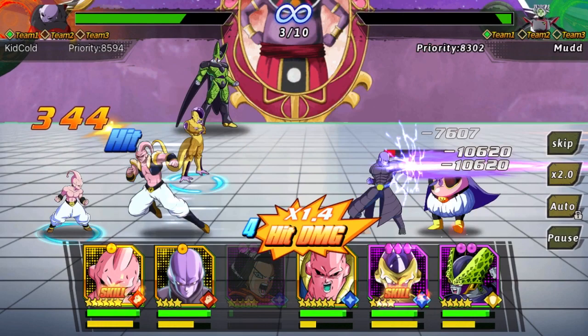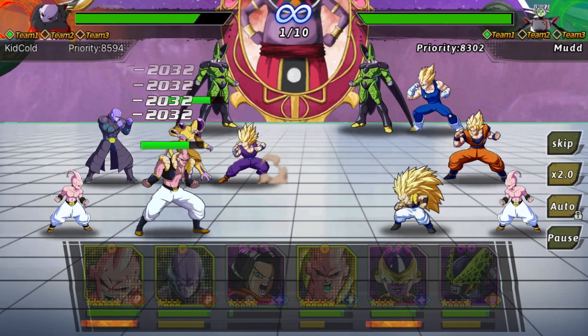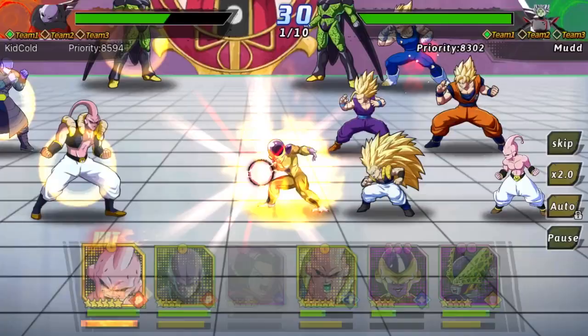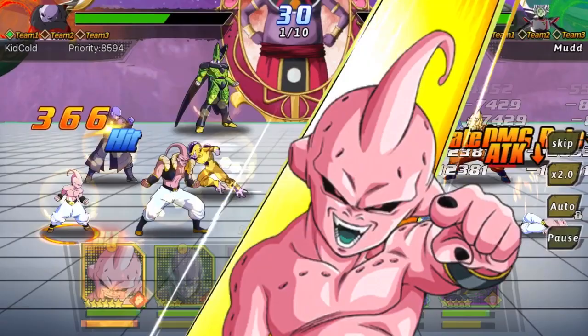Here we go — we're taking on the second team, and hopefully we can get the win. I'm also thinking of other ways you can enhance your characters: upgrading their badges, like the Esotericas and the Super Badge Souls. That can increase their attack and HP percentage, so that is really important.